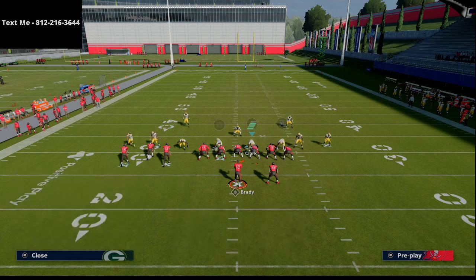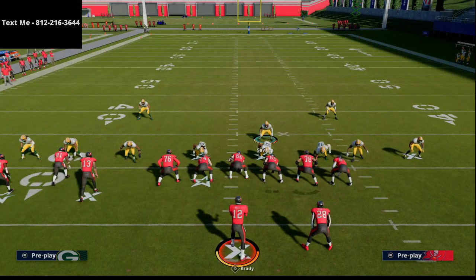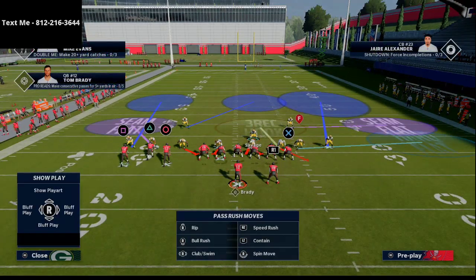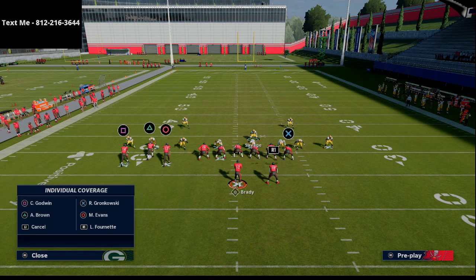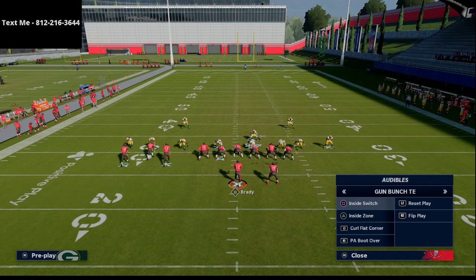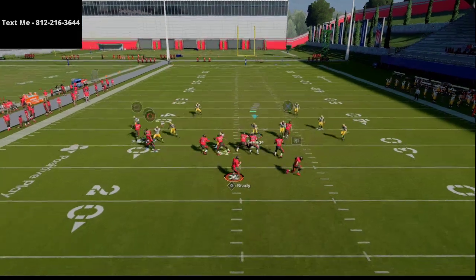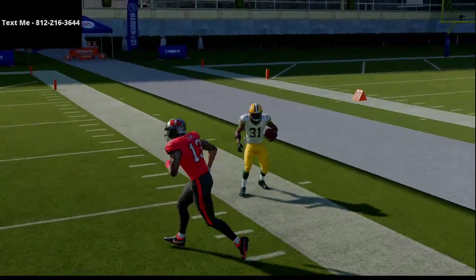We show a more detailed version of how to stop this in our text message membership, where our focal play for the week is actually this bunch or three-through-five wide defense. We also give tips on how to get pressure on this formation with a very easy way to blitz and get really good pressure. Now you might ask: what if they run a flood concept to the left side? If they run a flood, you've got everybody manned up on that side of the field, so it's tough for them to hit that consistently, and you're going to be able to play really, really good defense.